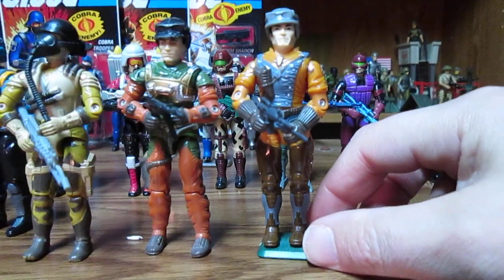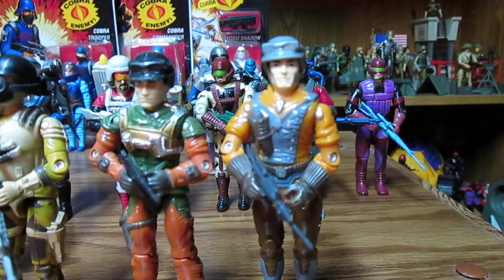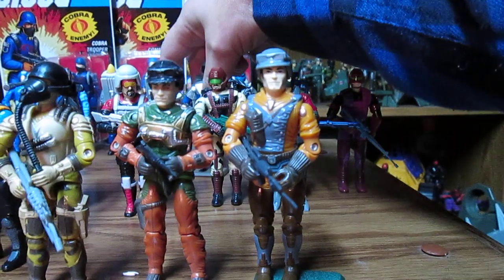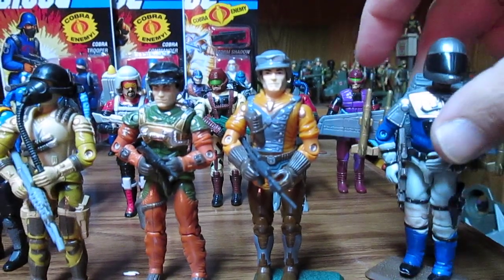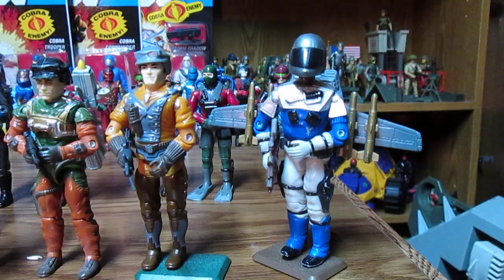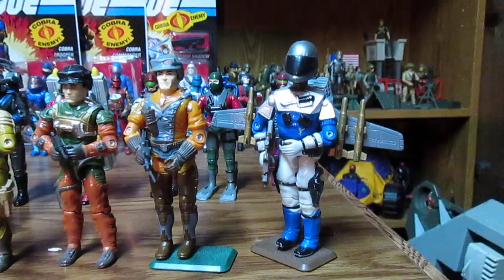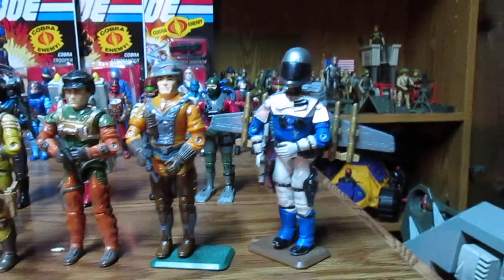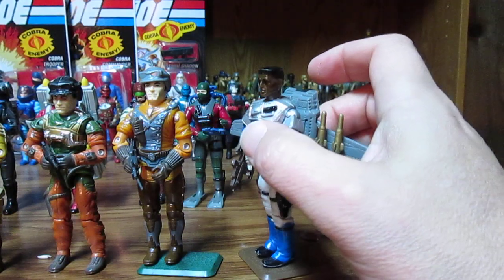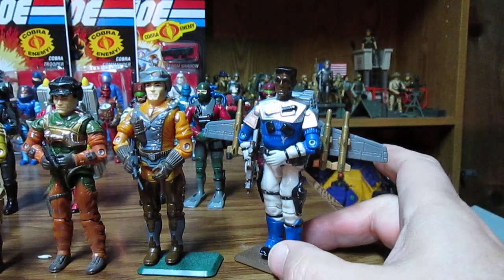This one here is Altitude — he has the Strato Viper's body. And this here is Drop Zone — that is a cool name. Then we also have Static Line. I had two but I sold one to someone for dirt cheap. Static Line has got a cool haircut — a flat top. Why didn't they make a figure actually named Flat Top?